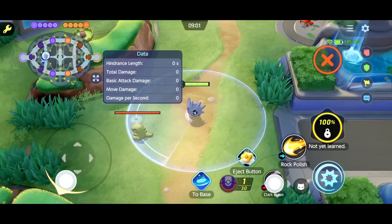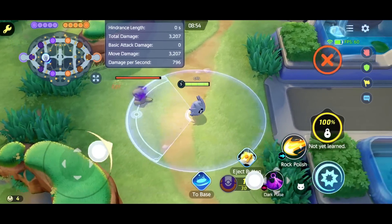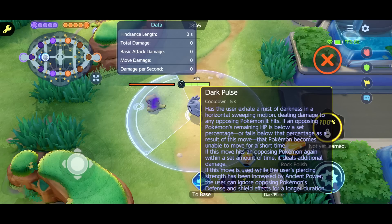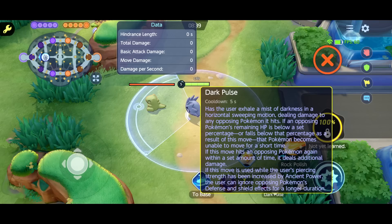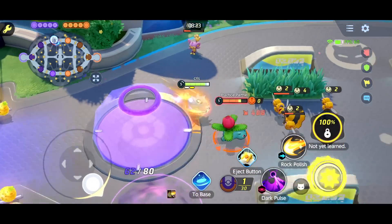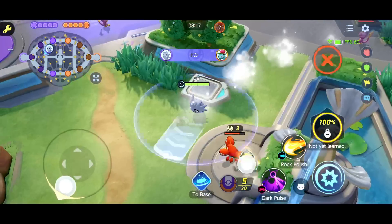First evolution, let's try Dark Pulse. He can move during it — okay, that's kind of cool, so we're not locked in the same position. The user exhales a mist of darkness and noise with a deceiving motion, dealing damage to any opposing Pokemon it hits. If an opposing Pokemon's remaining HP is below a set threshold, they become stunned. If this move hits an opposing Pokemon again within a set amount of time, it deals additional damage. If this move is used while the user's piercing strength has been increased by Ancient Power, the user can ignore opposing Pokemon's defense and special defense. So we have another stun mechanic, and we can move while doing it.